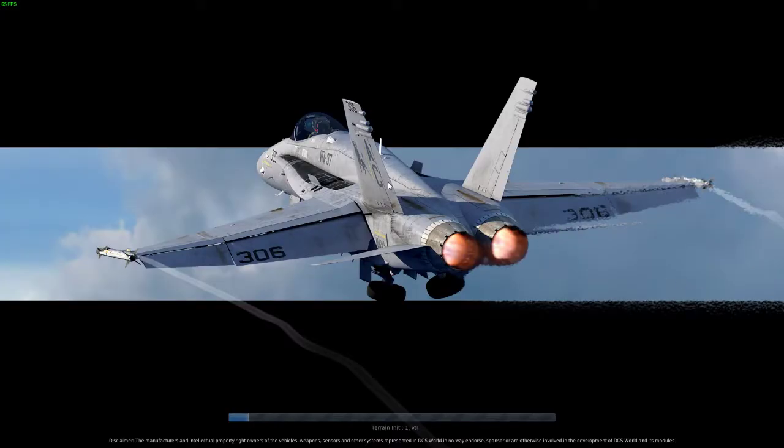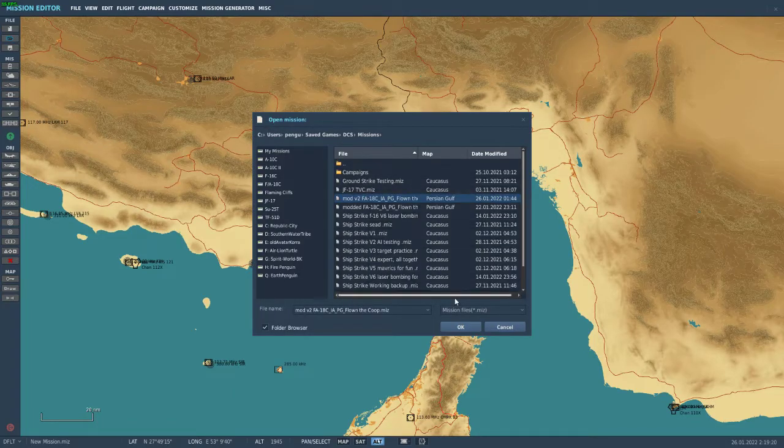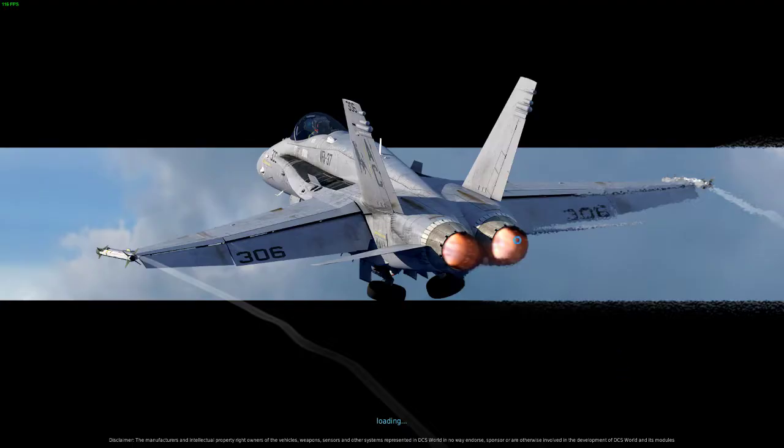Let's jump into a mission and show how the air-to-ground radar modes could also benefit from the unrealistic TDC slew being implemented. Here we have the Blackbird Flown coop mission that I've modified with unlimited weapons, because I just love going around bombing the airfield and chasing the F-117 around. Great mission.